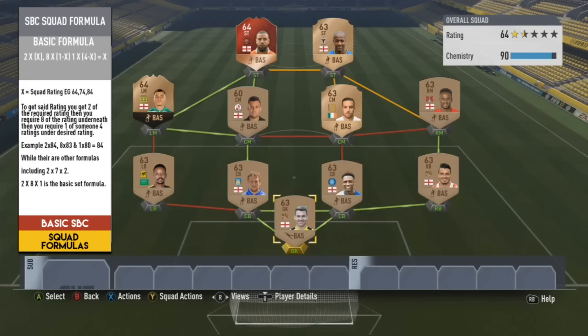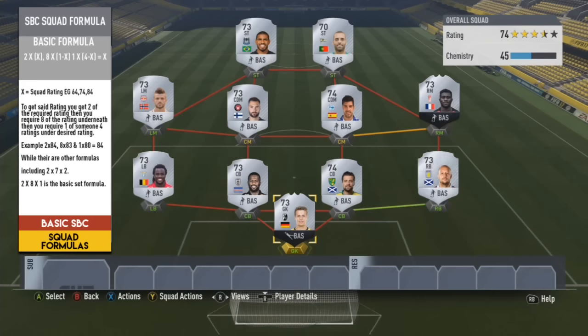So how does this example work? The reason you need 2 of the desired rating comes down to averages, standard deviations, medians, and modes - the kind of mathematical breakdown you'd learn through algorithms in high school. Depending on where you are in the UK, America, or wherever in the world, if you didn't learn algorithms or standard deviations and medians, you won't fully grasp this.